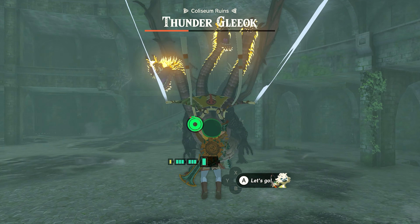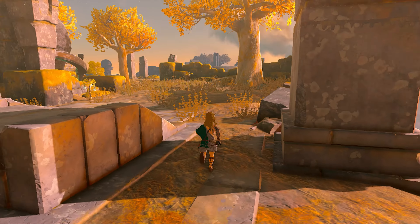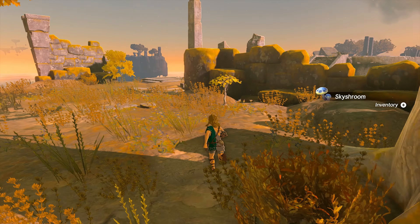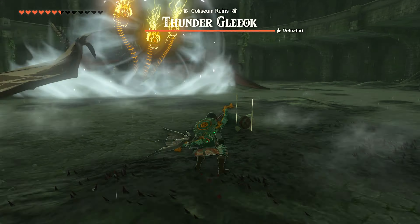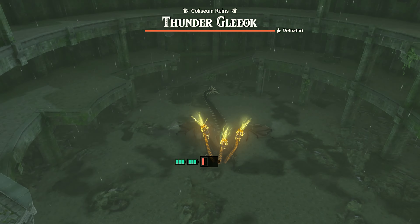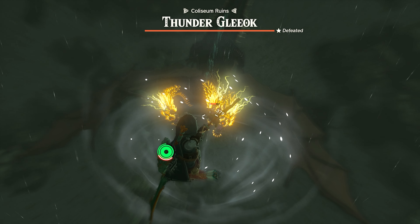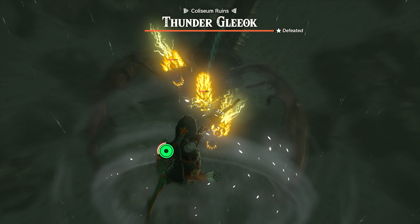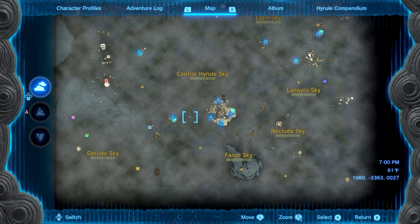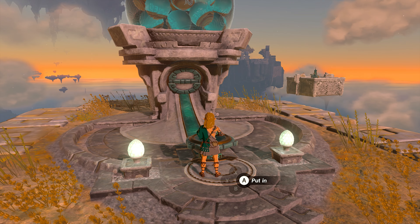The biggest takeaway in this video is this: get as high as you can. This is going to help you so much since you can slow down time while you fire off arrows and take care of the heads without having to worry about beams of lightning — this is where the extra stamina wheel helps. You can use Zonai spring devices or platforms with balloons to get airborne. Probably the easiest way, though, is just attaching a rocket to your shield via fuse. Link is then going to fly up into the air when you press the shield button, which is way faster and less fiddly than using springs, though the rocket does disappear pretty quickly.